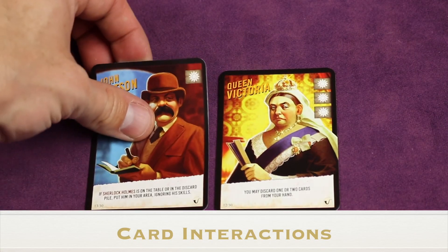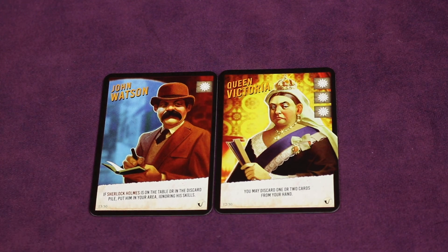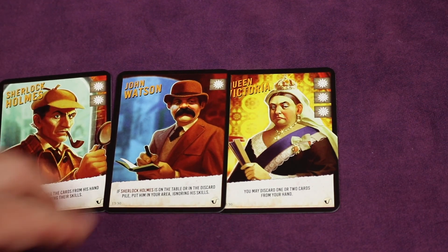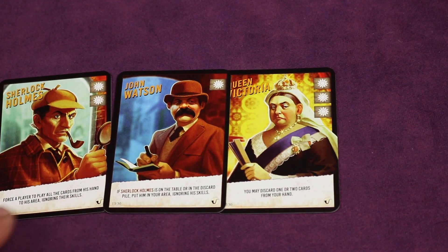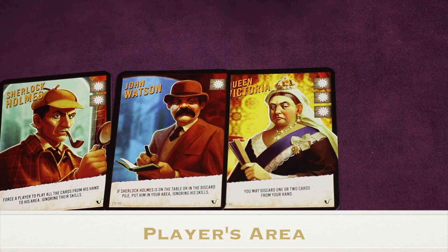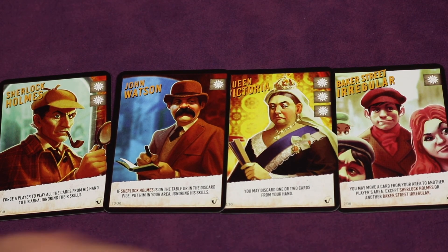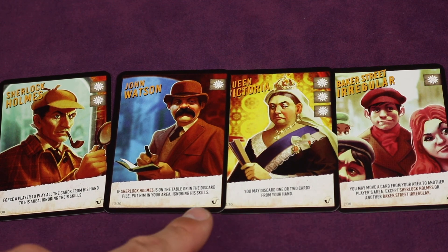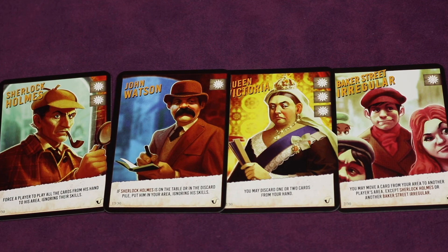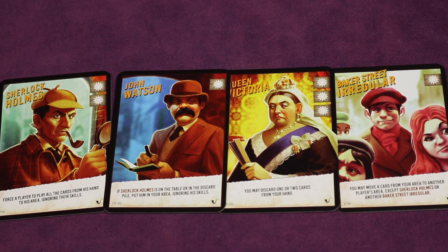Sometimes when you play a card it interacts with other cards. For example, the Watson card says if Sherlock Holmes is on the table or in the discard pile, put him in your area ignoring skills — meaning you don't do the text on the card. You can never place a card in someone else's area unless a card specifically tells you that you can. Some cards let you move cards between areas — for example, you may move a card from your area to another player's area, with certain exceptions.